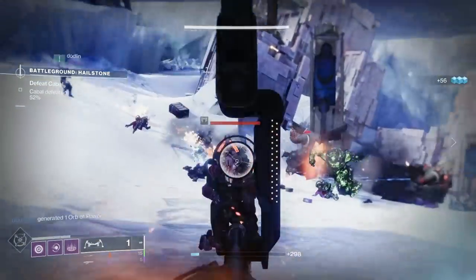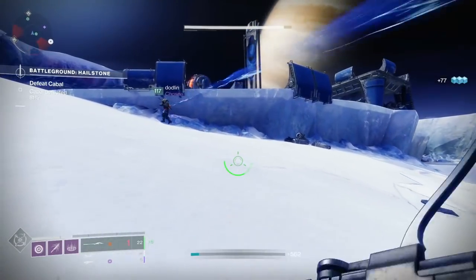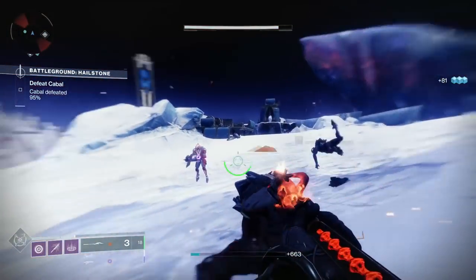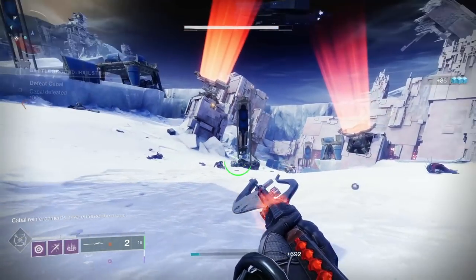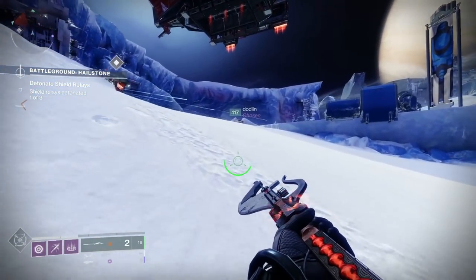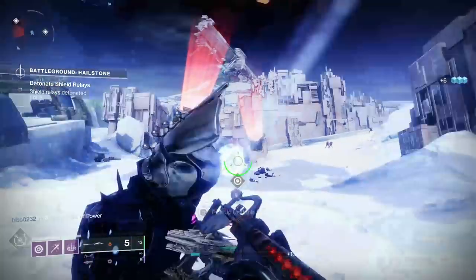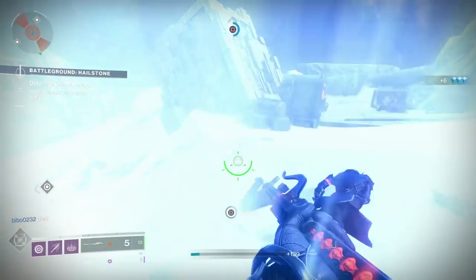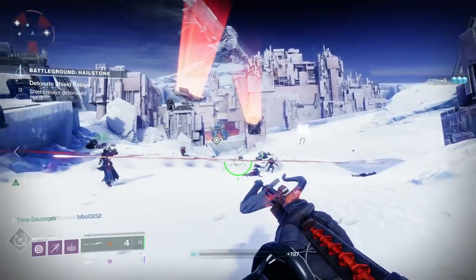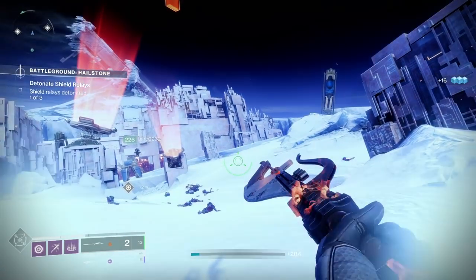Next, let's talk about airborne accuracy — or shooting guns while jumping and screaming through the air. It's getting its own stat called Airborne Effectiveness. This stat has a maximum rating of 100, and as the stat gets higher, the airborne accuracy penalty will decrease, where 100 means you'll have no penalty while shooting in the air. This stat is hidden at the start of Season 17, similar to aim assist and recoil direction, but you'll be able to check it on Light.gg or any other API. In Season 18, there's a possibility these hidden stats will be visible on the weapon inspection screen.